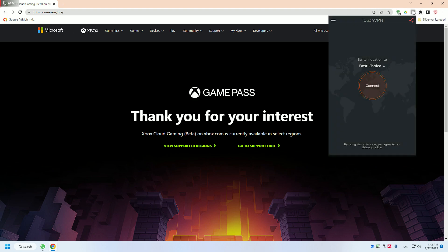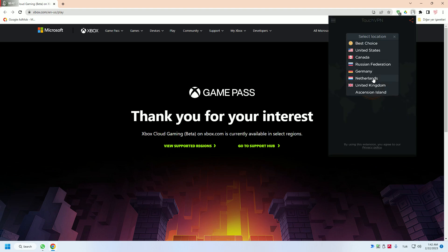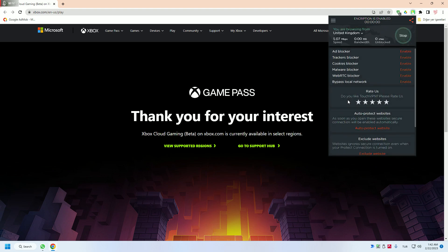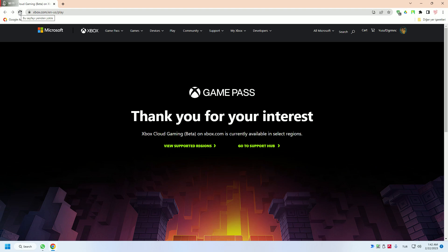Our VPN is here. We will choose a country that is supported — I will select United Kingdom and connect. We're connected. Now just refresh the page.